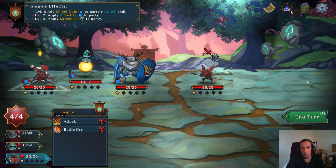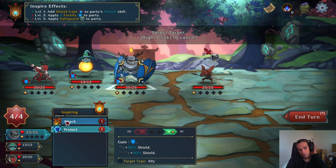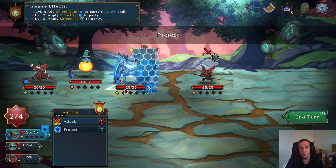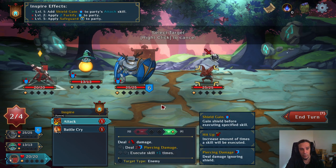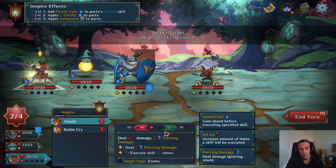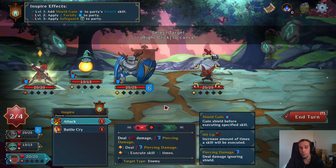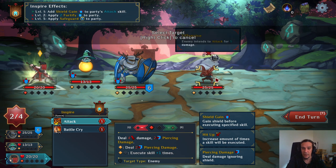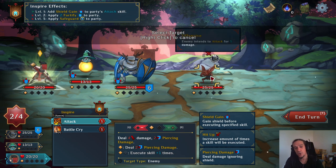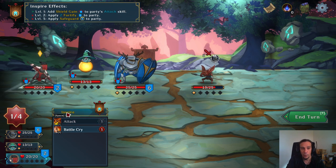The enemy is attacking our tank for 5 damage, so we're going to invest our first action points this turn to just shield ourselves. Let's get to the boosting points — we still have 2 points left. I'm going to pick up my fighter and boost this skill. Once boosted, it will enable, according to the amount of boost points invested, new sets of the skills. In this scenario, we deal 4 damage and 2 extra piercing damage. Piercing damage goes through shields.